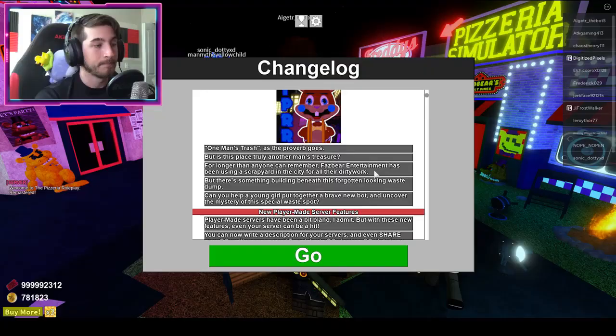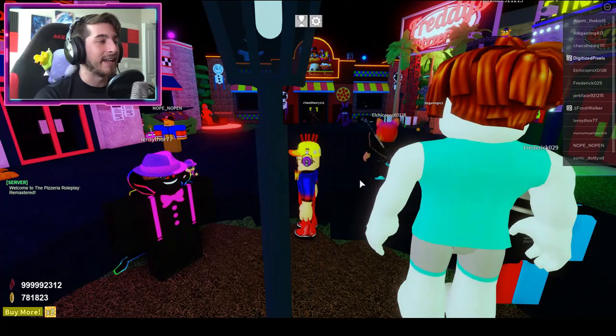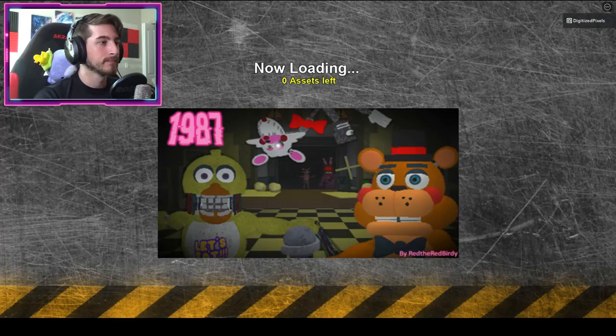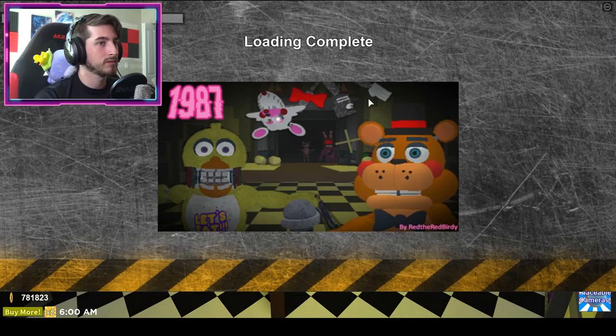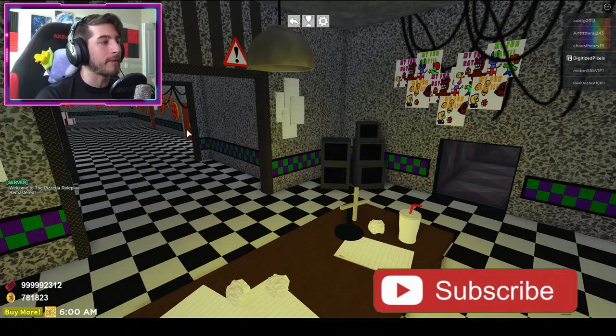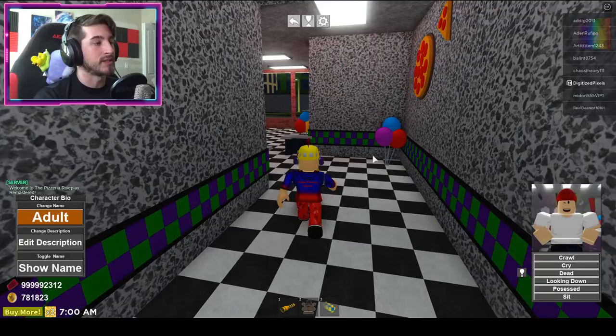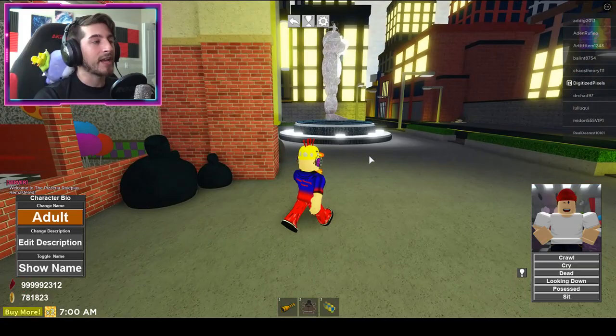Let's find out. We're going to go to Freddy Fazbear's Pizza — the 1987 FNAF 2 location. It doesn't matter what you are, you can be a human or an animatronic, but I'm going to be myself. Once you do that, exit into the map through the doors. Once you're out of the pizzeria, go to the left and head to the back side of the pizzeria — to the scrapyard.